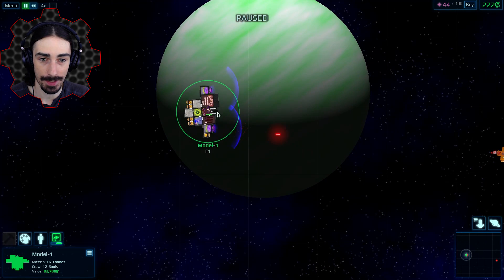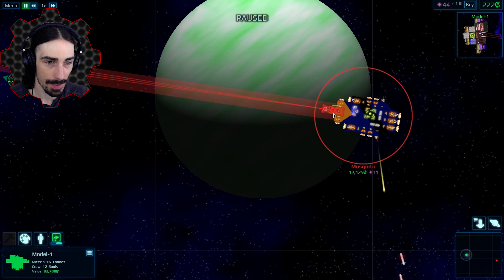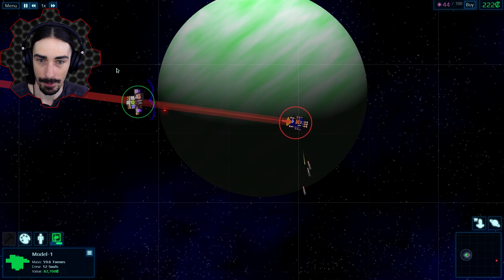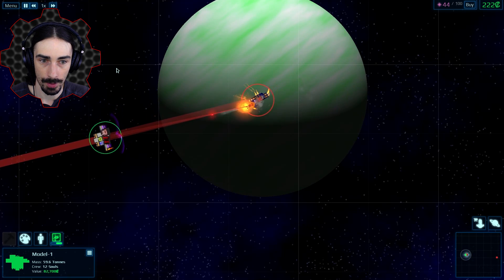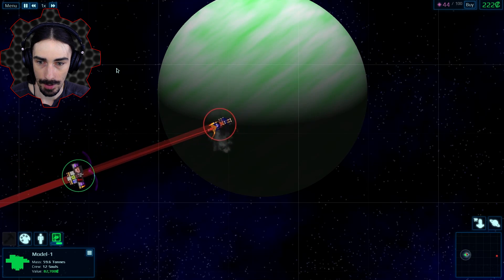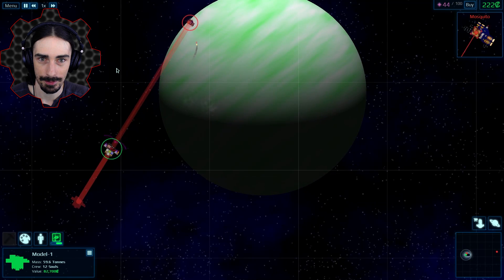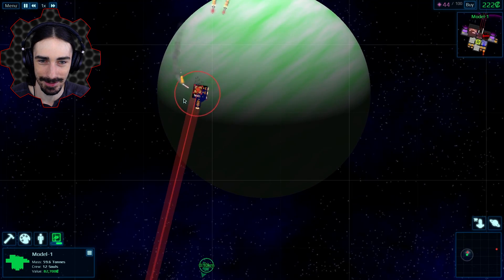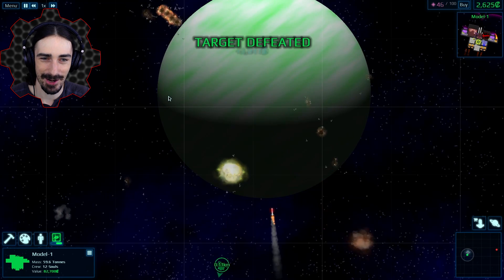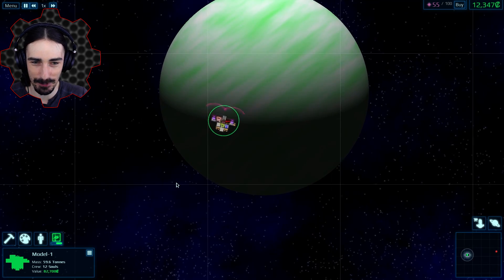Whoa, we're already fighting — I was just trying to get our people situated and somebody came in and started fighting us. So we're just gonna attack this guy. He shouldn't be able to get through our shields. Come on, get those missiles going! Get that core! Look how fast he's spinning. There he goes — I gotta admit this is starting to work out better than expected.